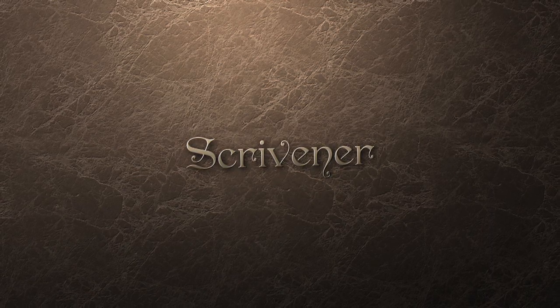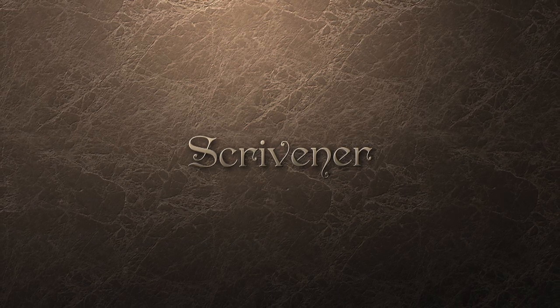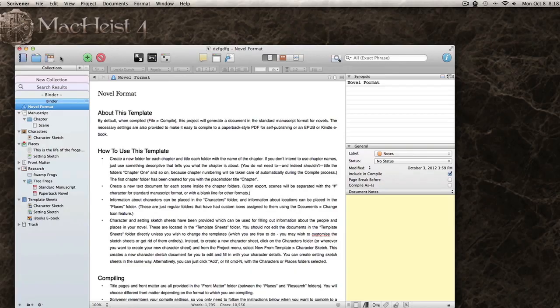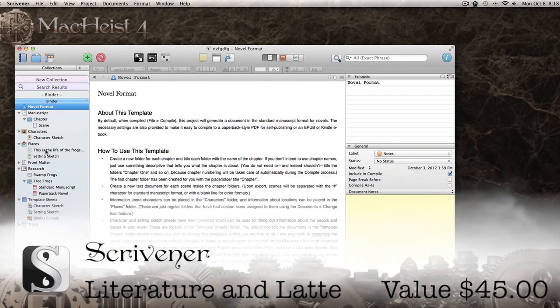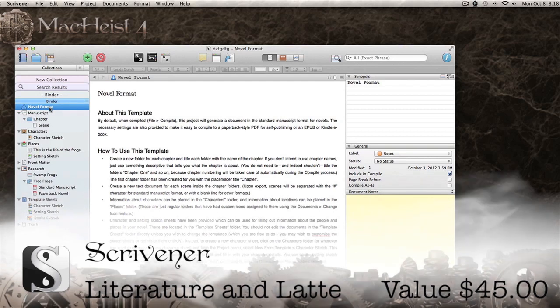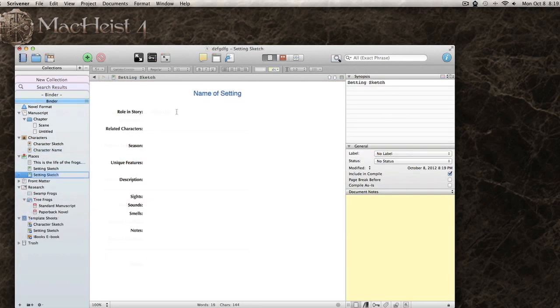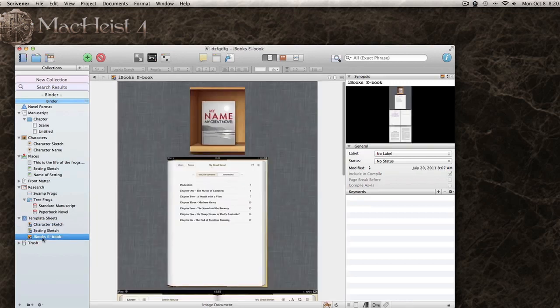Scrivener, Scrivener, Scrivener — not only is it a wonderful word to say, it's also a fantastic app. Scrivener is a writing tool that will help a writer of any kind organize their thoughts and ideas. Whether you're writing a book or creating a presentation for which you need to store your research, Scrivener takes word processing to the next level. Create chapters, storyboard characters and places, add notes and keywords. There are templates for character sketch, setting sketch, and e-book.